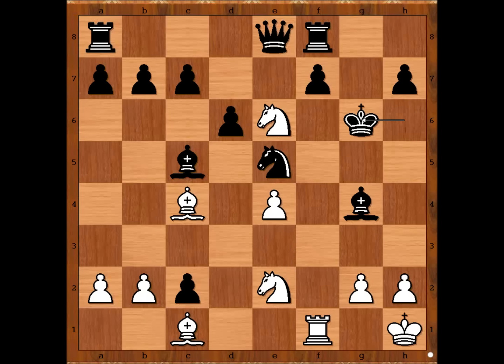Black can relax — his king is safe. So he thought. There was another surprise from Taras. White to move — what would you do? Please pause the video and find the best move for white. The best move is rook to f6, check, sacrificing another piece.